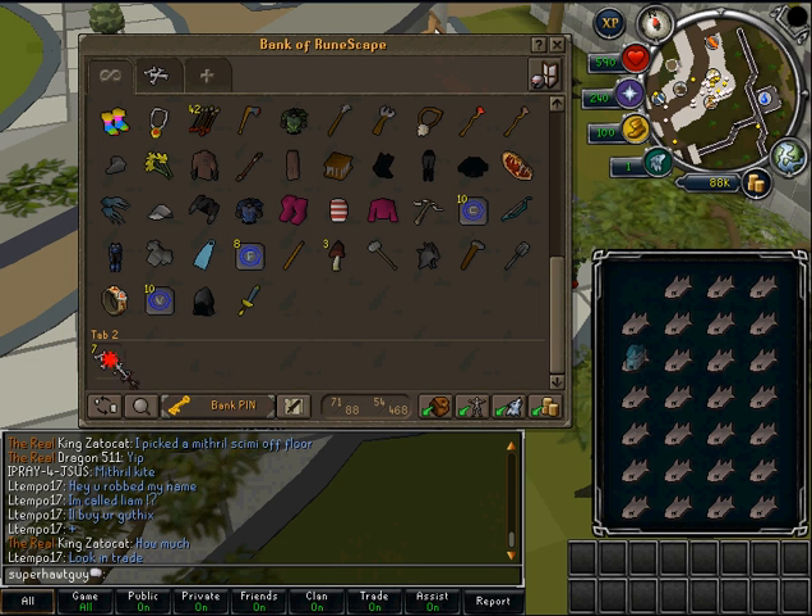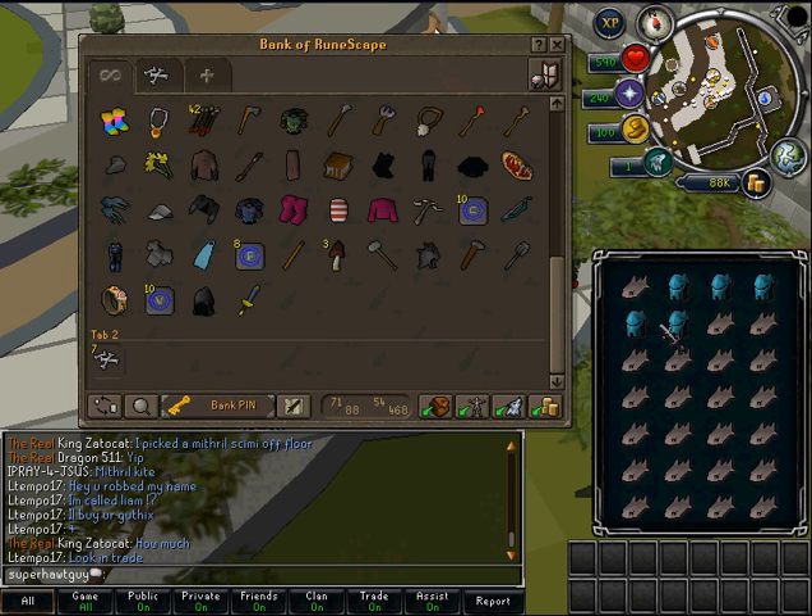So what you want to do is you want to put the, use it and all that, and then do the tuner to that, and then it just really copies the thing so you get a load of rune full helms.